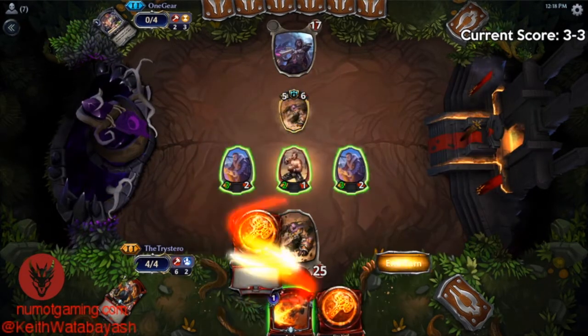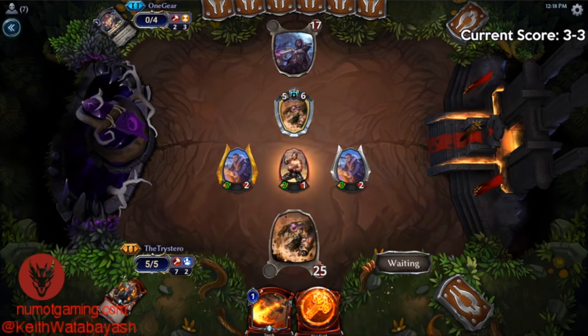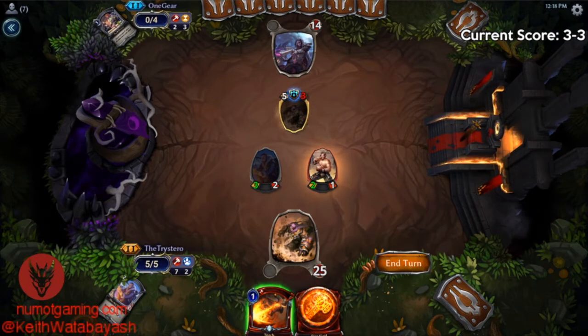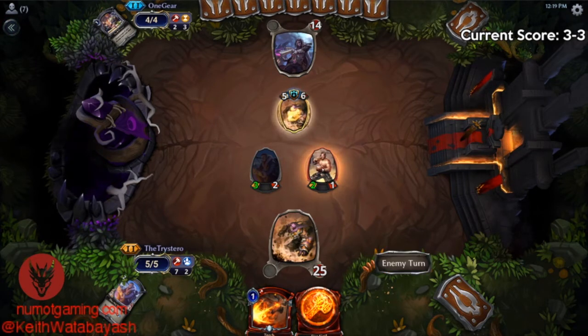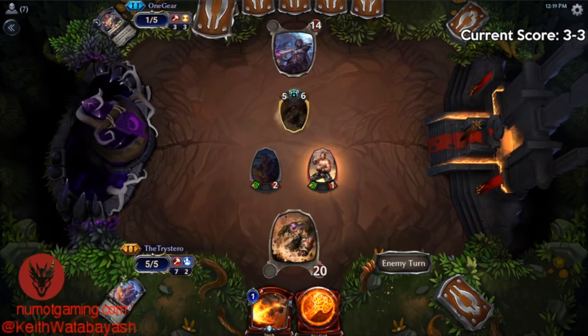I still think it was the right play, but it's kind of funny — exactly what needed to happen for this guy to hit for four happened. I don't mind having the torch for the Sandstorm Titan. So this is not terrible now. We just want to draw burn. Turn five we could see another Titan or a Shatter Glass Mage — probably get Hearts of the Vault pretty soon. We're probably never going to get to really attack through anything, so we could torch this, our opponent will play something else, and then next turn we hit for three. We're at 25 so we have time to draw our burn spells.